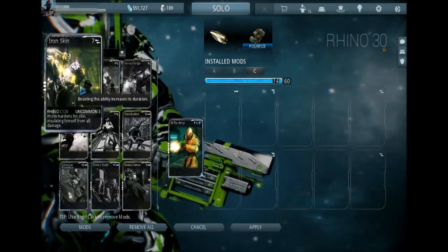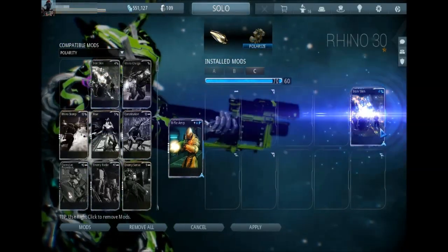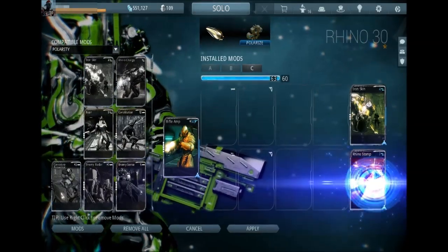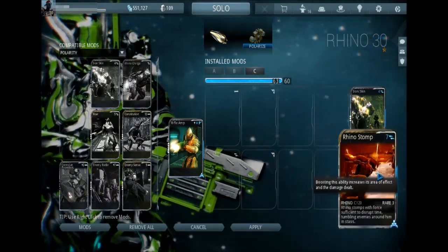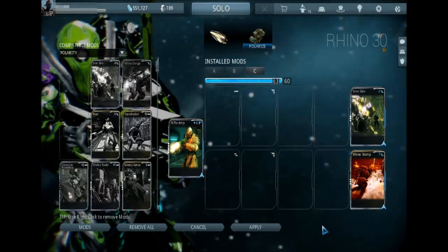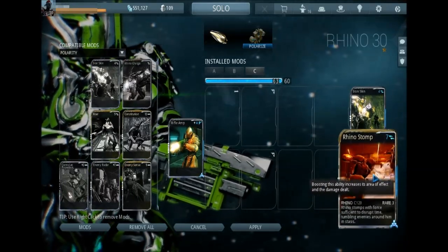Iron Skin just lets you do pretty much whatever you want on Rhino up till much later level content. If you're building this frame early, it's an invaluable skill — it's 1,200 damage at max level, there's no duration on it, it just stays until it's broken and then you can recast it. It's pretty cheap too. Then obviously Rhino Stomp is mandatory — also at max level. It does pretty respectable damage without any boosts to it.